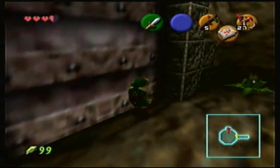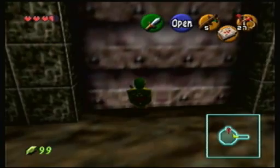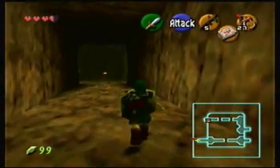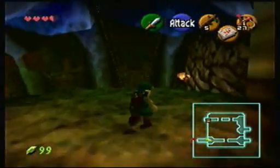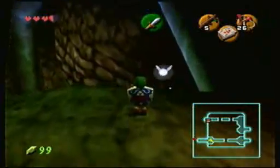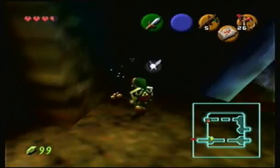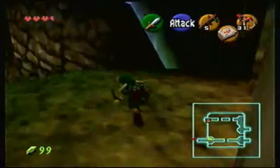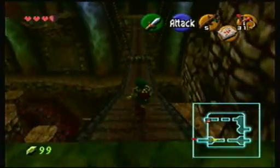Moo! Welcome back everybody to the Ocarina of Time. This is part 11. I'm inside Dodongo's Cavern, coming up to a bridge. Some fire keys. In the last episode we broke our way into here, we got a heart piece, and we found the map and the compass.